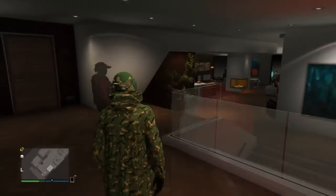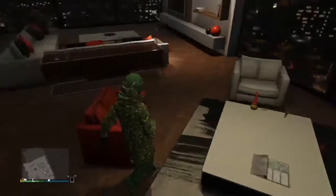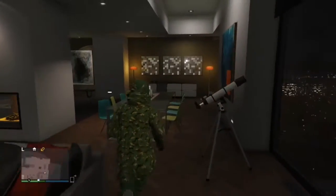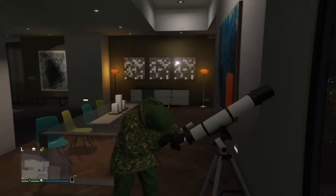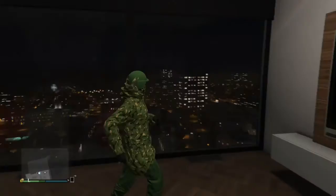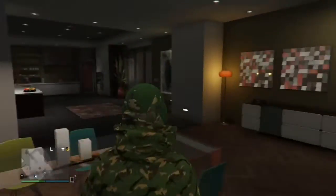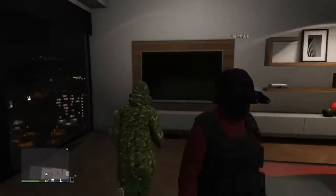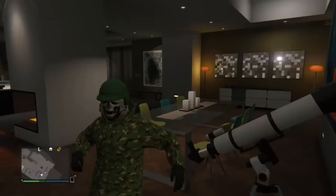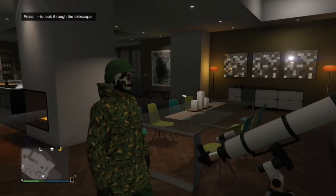Alright guys, once you get into your high-end apartment that has a telescope, you want to do the telescope glitch. I didn't get it on my first two tries, but you do get it. What you guys want to do is run past the telescope and hit right on the D-pad. As you can see, I went inside the telescope — you do not want to go inside the telescope. Try again if that happens: run past the telescope, hit right on the D-pad. I missed it there but got it on my third try. Run past the telescope, hit right on the D-pad, and your whole mask, glasses, everything should glitch off and you should only have the helmet.